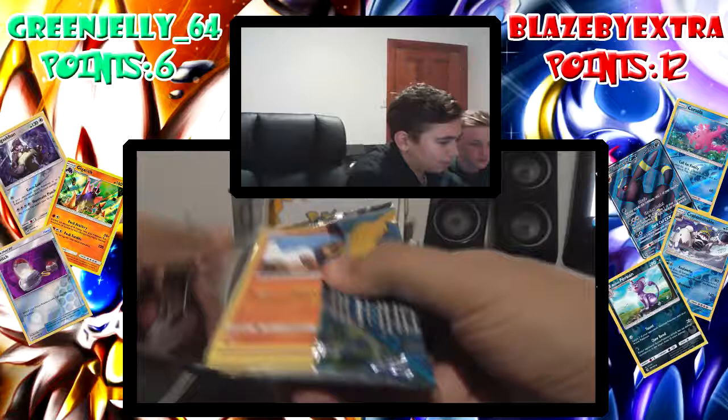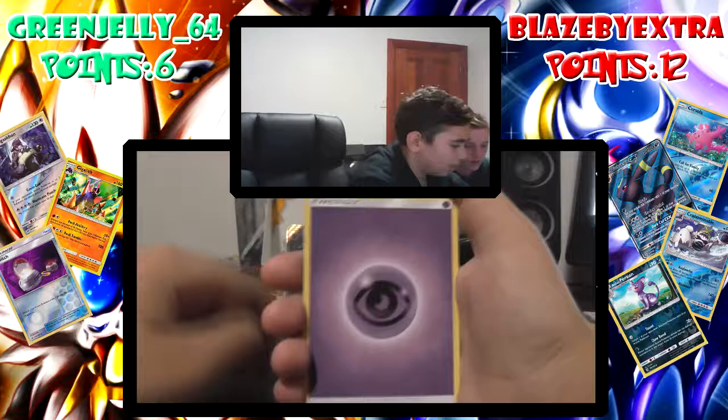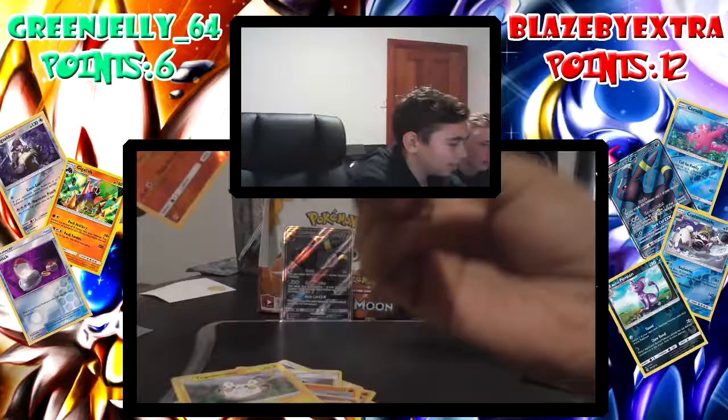I need a reverse rare in this one please — that'll give me two points. There's the code for you guys. Psychic energy, Great Ball, Persimian, Team Skull Grunt, Sandygast, Roller, Cosmog, Foongus, Mantis, Primarina, Togedemaru — reverse Torracat, one point — and Masquerain. All right!